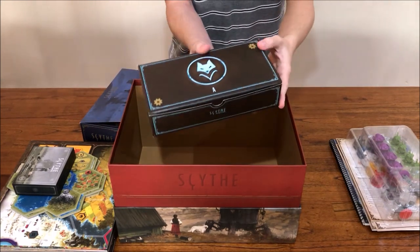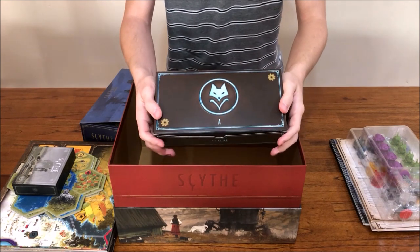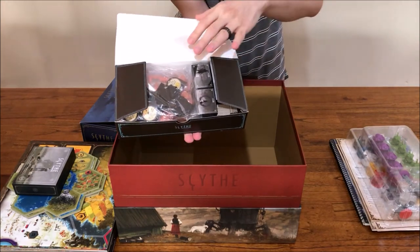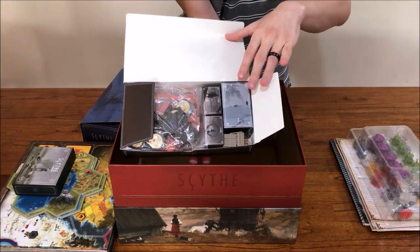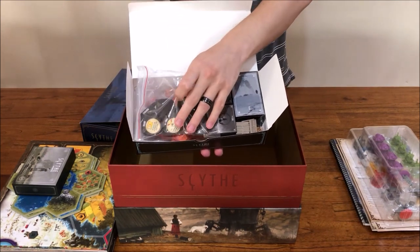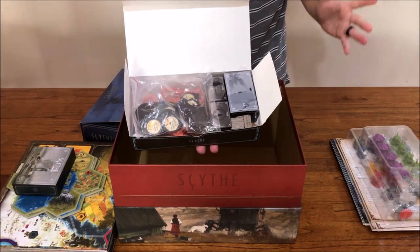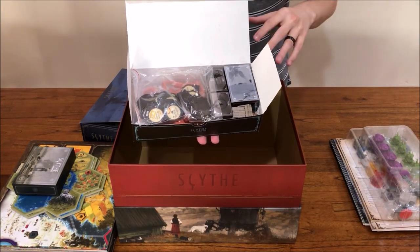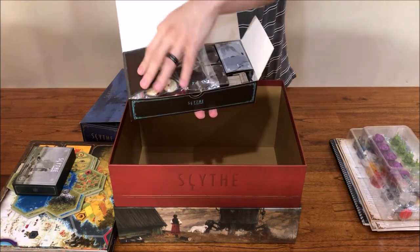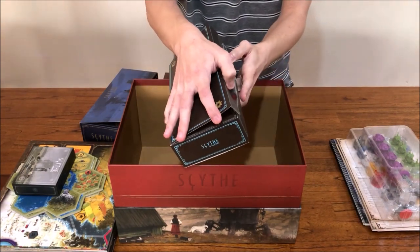This last box — Box A from the Rise of Fenris — holds pretty much everything from the Rise of Fenris. There will be heavy spoilers here, so please avoid this part of the video if you do not wish to see them. Inside are basically everything else from the boxes and punch boards in Fenris. The smaller boxes with their components fit inside here. The mech changes are here and underneath that are the miniatures for the Fenris faction. The Vesna miniatures are actually in Box C. Note that I have removed the inserts that came with the Rise of Fenris for the miniatures — I was not able to find a way to fit them alongside everything else, so this is the one sacrifice you have to make for this packing method. But it does mean that pretty much everything Fenris-related is in one box.